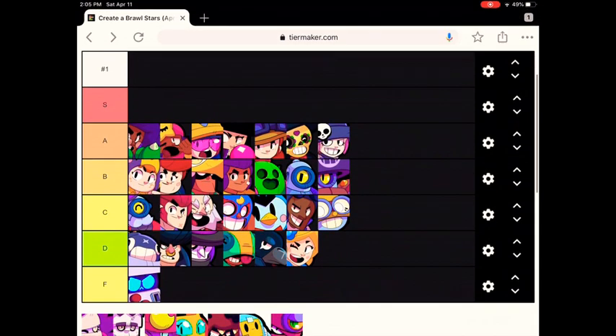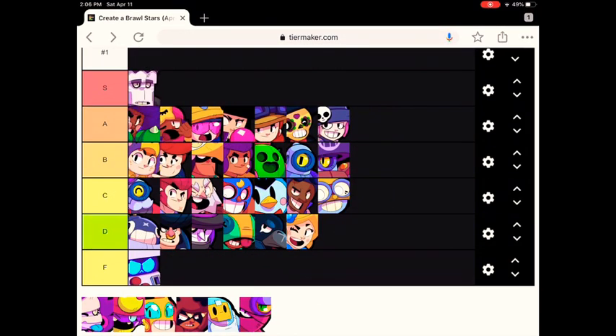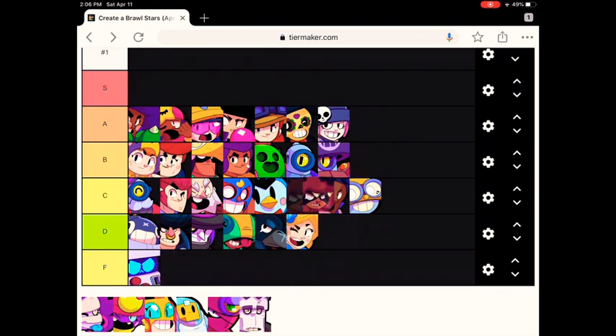Now we have S tier — these are the Brawlers you definitely want on your team and are really good. Starting with Frank: his super is so good, and if you use his gadget before you do the super, he can easily take down your opponents. So if you are Shelly and Frank uses his super, he uses his gadget — the super has no effect and Frank does the damage on Shelly. Pretty good.